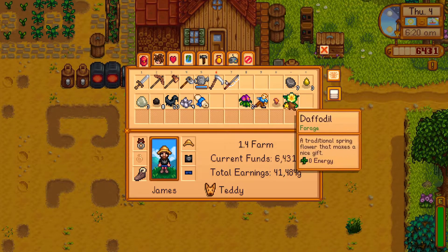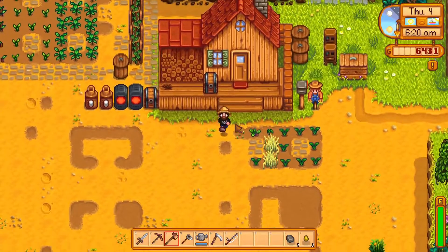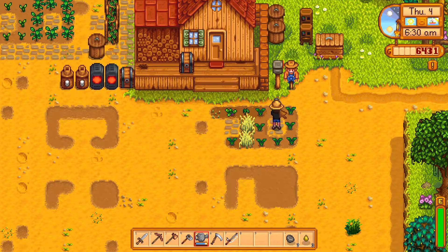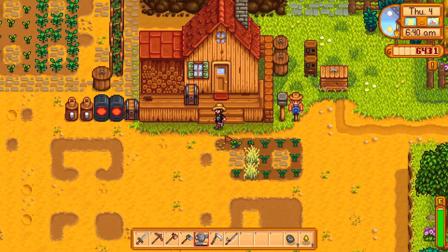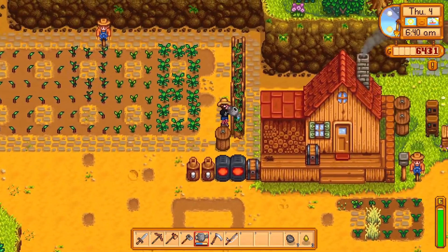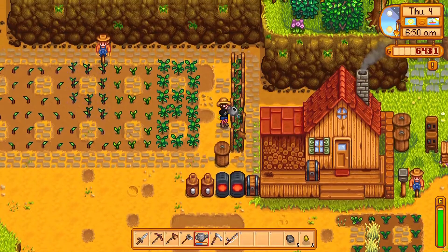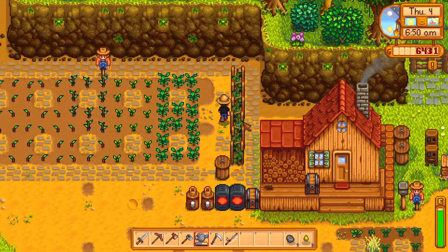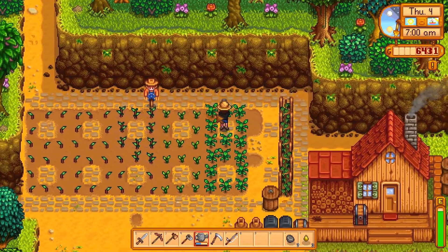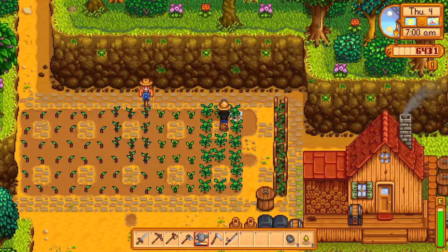I do not have a fairy rose, pink cake, or plum pudding - which are the gifts she loves - but I do have a daffodil, so I can definitely give her that. The cool thing about the summer season if you want to increase your friendship with Haley is that once you start growing sunflowers, you don't have to turn them into cooking oil - instead you can give them to her because she loves those. I'm gonna water everything and speak to you soon.